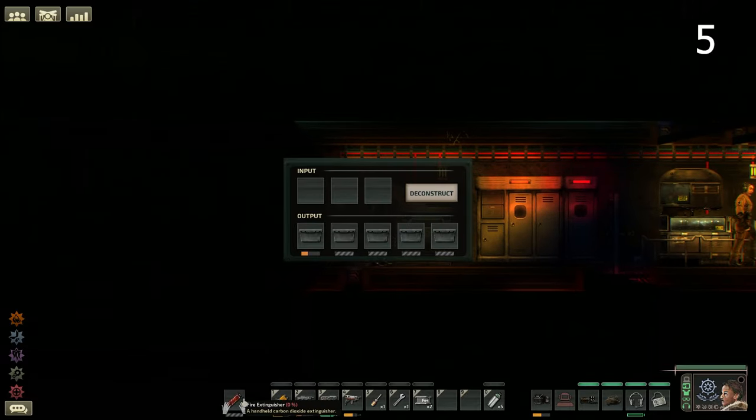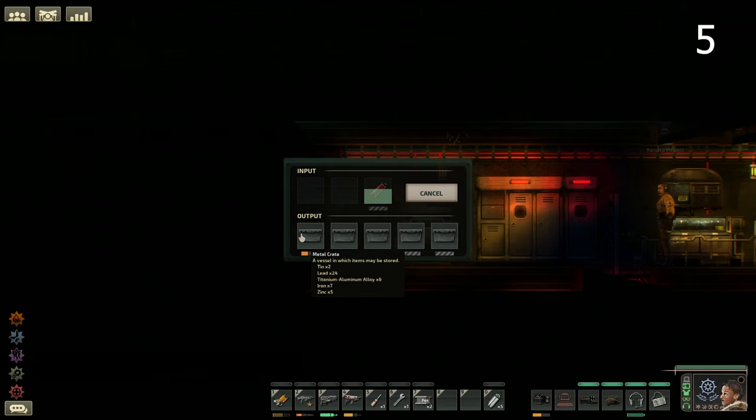Put crates in the deconstructors so that items are dropped directly into them. This gives you more storage and makes it easier to transport items to the fabricators or merchants for sale.